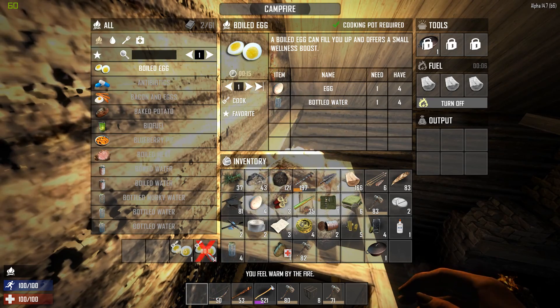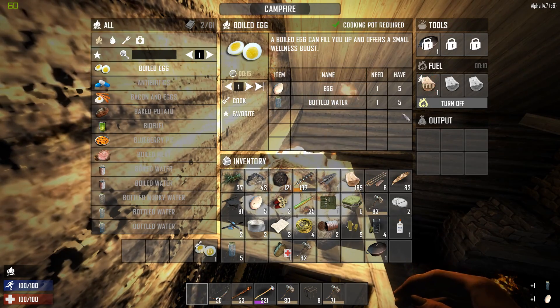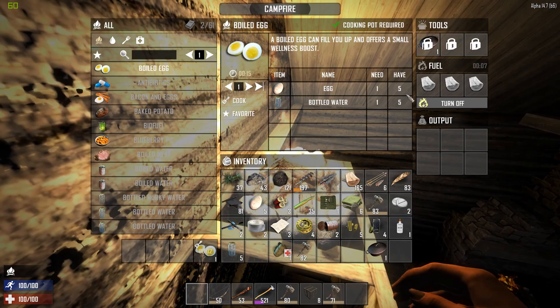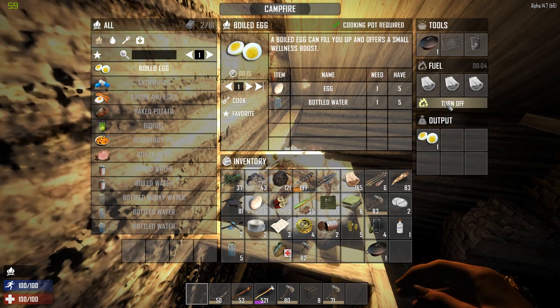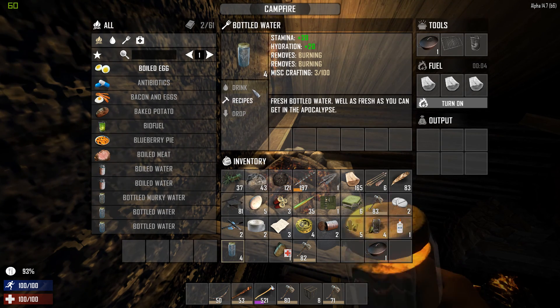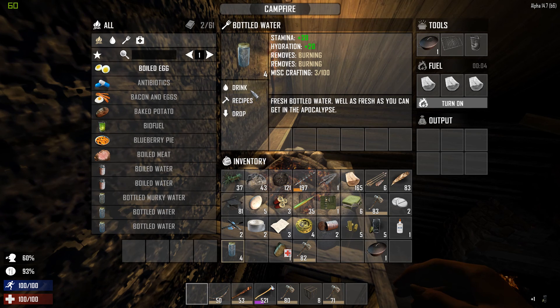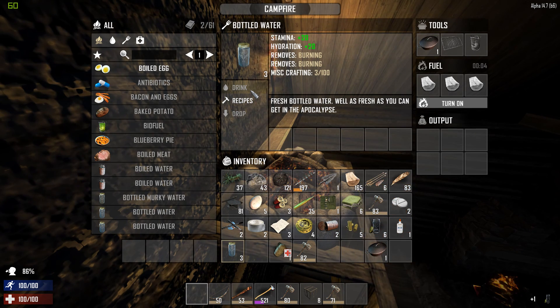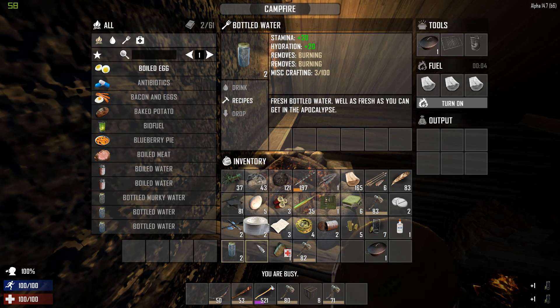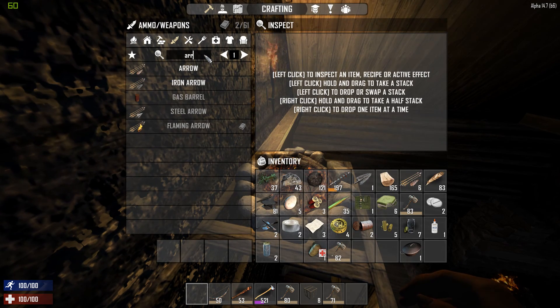Delicious! Apparently not enough of a wellness boost to give us another point of wellness, which increases our total stamina and hit cap. We're going to rehydrate — you don't want to let these get below 50%, try to keep them up so your wellness goes up, because it happens rather slowly.